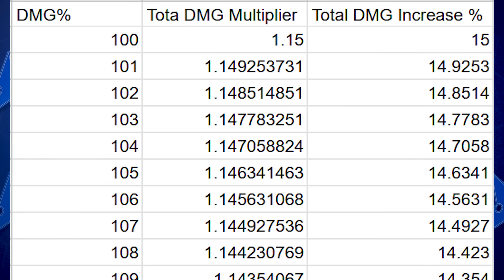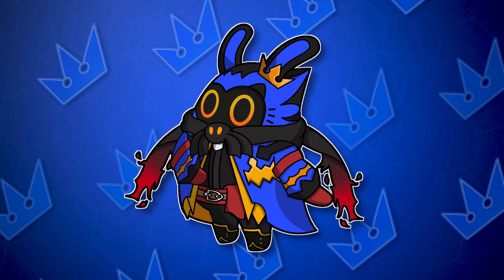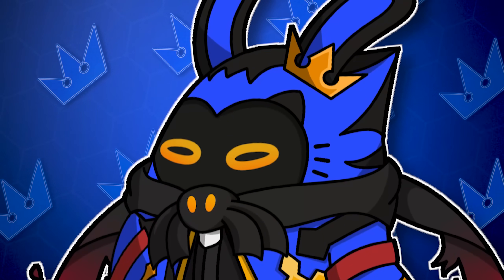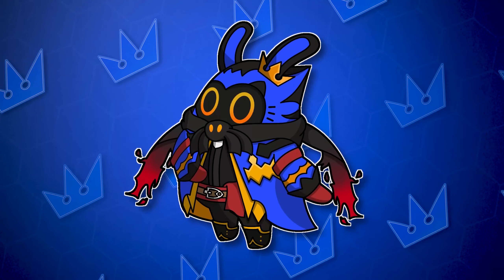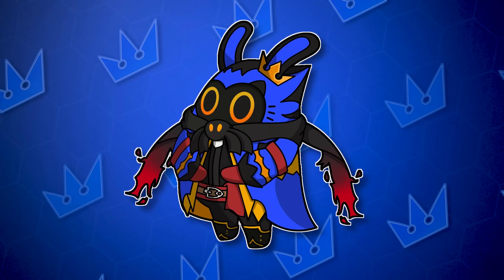As you can see, increasing the damage percent constantly decreases the total damage gained when using a slot 5 damage percent disc. We can see that at 100% damage bonus, the total damage gained from a slot 5 is 15%. So in a case where all factors remain constant except for a swap of attribute damage slot 5 or pen ratio, the rule is: if your damage percent is 100% or higher, pen ratio is better.